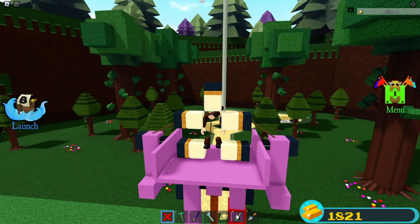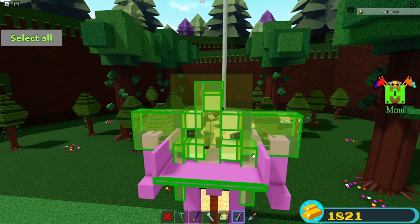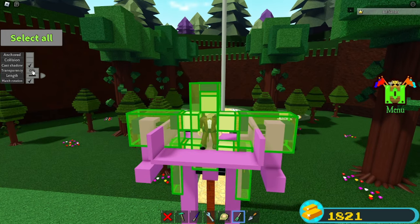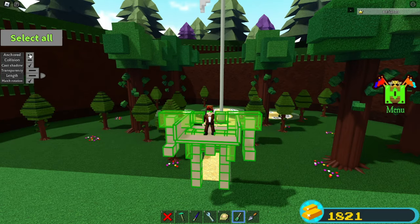One of the final steps: delete this wooden block and save everything. Grab your screwdriver and select all of this. Turn off anchor mode, turn off collision, and turn transparency to 100%. Delete these wooden rods. Now just select everything and turn off anchor mode.